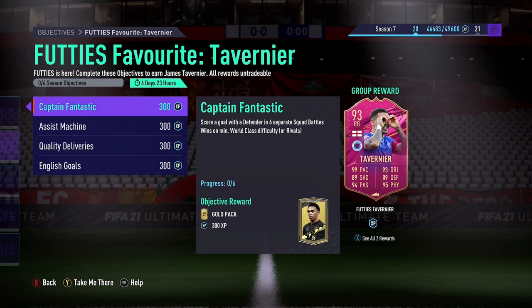There are only 4 objectives to this Tavernier card and it can be done either in Rivals or in Squad Battles. If you want to do them as quickly as possible, it's got to be done in Squad Battles. Playing in Squad Battles can be a little bit boring, but I'll explain ways to make that grind a little bit more fun. If you go into Rivals, it's not often that people quit and a lot of these challenges won't be as easy to complete as they are in Squad Battles.